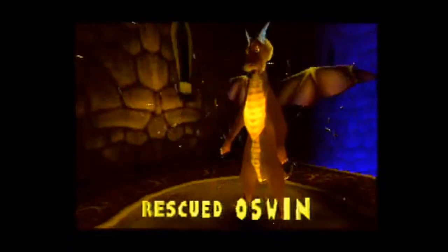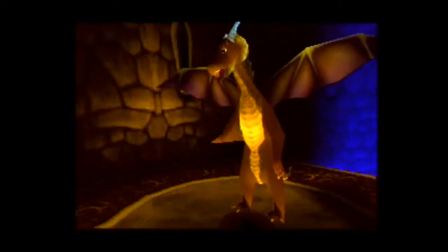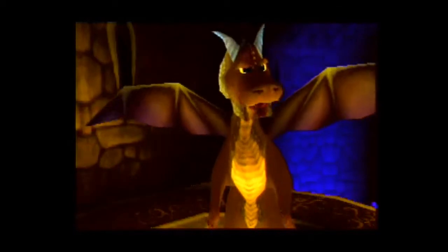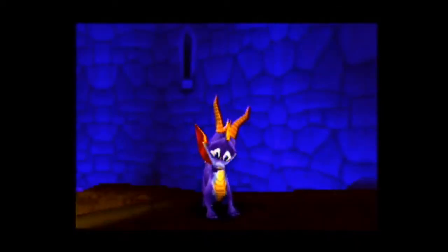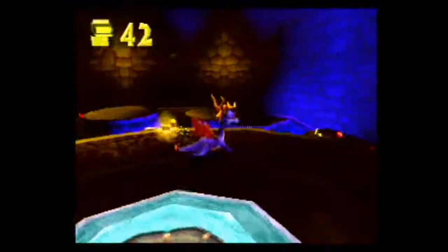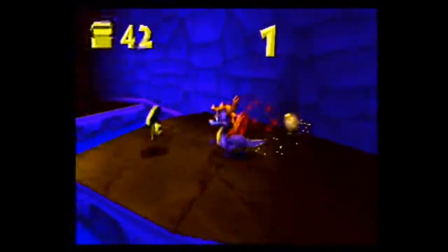But here's Oswin: 'Psst, Spyro — want to know a secret? Use the triangle button when you want to zoom in and look around.' Use secret safe with me — it's not like I've been doing that the whole time. And we have hit our ten dragons to unlock the next home world. But we're not going to head off just yet — we're going to drop down here, and here's that key that we were searching for.